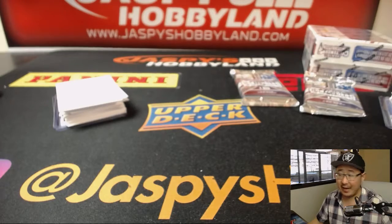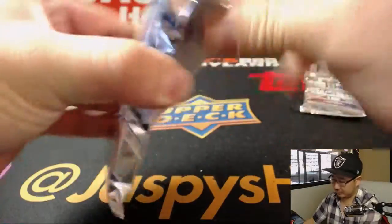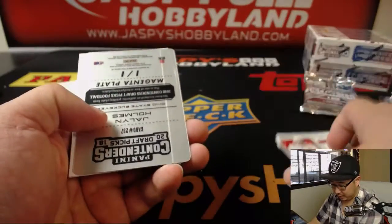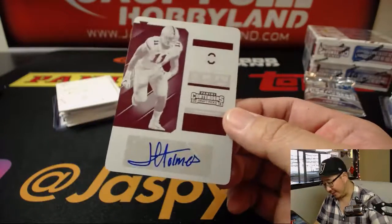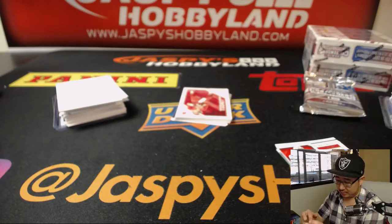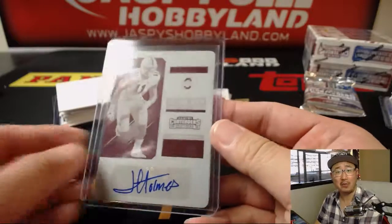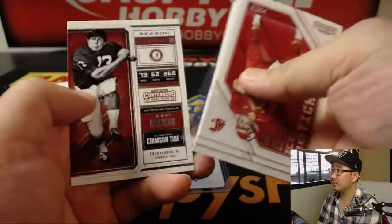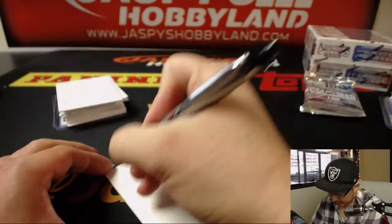Peter, pack five for you — good luck. And a printing plate for you Peter, and an autograph. Nice — defensive end from the Ohio State University, Jalen Holmes. Nice, all aboard the big hit express! Train whistles always nice to have in a break like this, Peter, thank you.